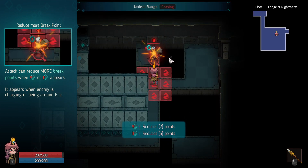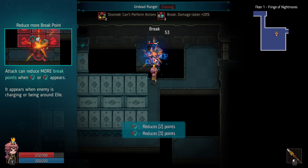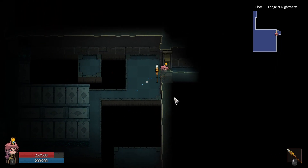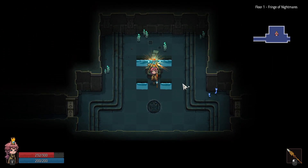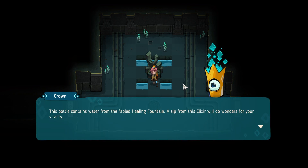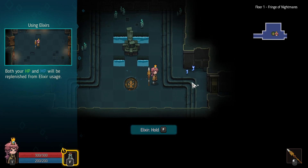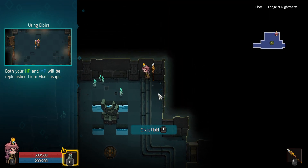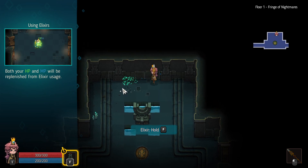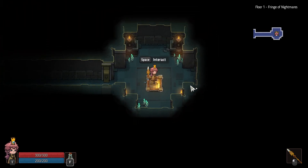I notice there's a countdown on the ground that went from two to one — something to remember. We find a bottle: 'The bottle contains water of the fabled healing fountain — sip from it with F.' Full life! There are some dancey flower enemies that run when you approach. Can I kill the flowers? Yes I can. I'm evil. Let's go to the next area.